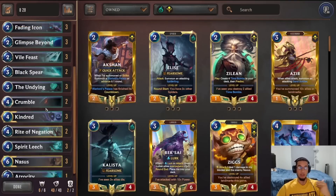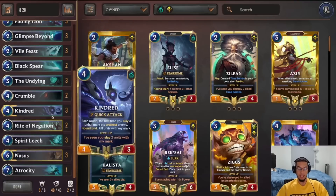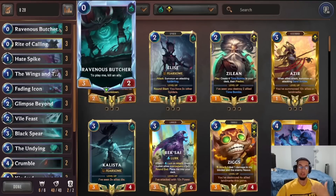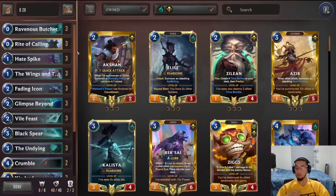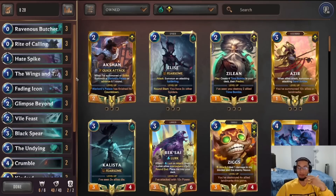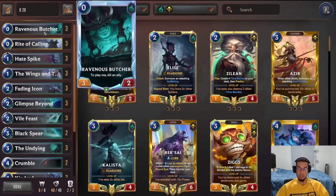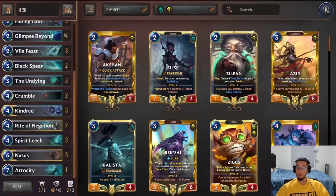Kindred works out really well too because Slay is so cheap that even when you drop Kindred with only one mana to spend, you're able to use Hayspike and trigger her ability. We also play Ravenous Butcher to effectively trigger Kindred as well. This deck plays like a mid-range deck — not Control, since we're not playing Vengeances or Ruination. It's a mid-range version of Shadow Isles Shurima. We're not playing Merciless Hunter or Rockhopper, so we're not going the Nasus Thresh gameplay; we're going more of a self-sacrifice package. It does really well into Kai'Sa decks and Pirates.